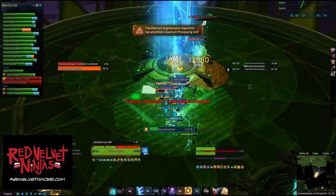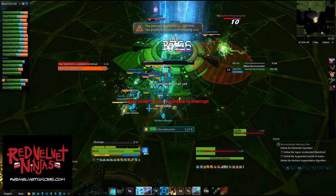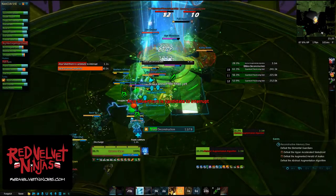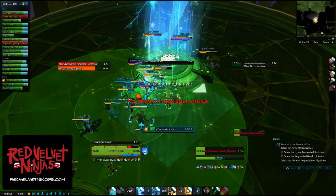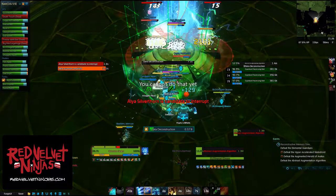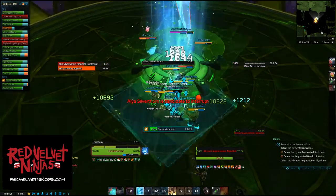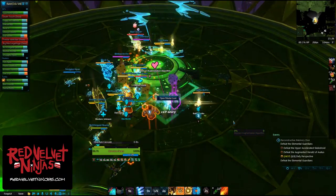Just be quick to throw when you hear your name. Tanks, you actually get to stand behind the boss for once. The side tanks will use their taunts or ranged abilities to pull quantum processing units toward them. Then the main tank will stack them up away from the raid, but still within cleave range. DPS, you will want to have shield overload abilities — when all the quantum processing units are stacked up, you can knock out their shields and kill them quick. If you manage to knock out Abstract Augmentation Algorithm, congratulations on clearing the Logic Wing.